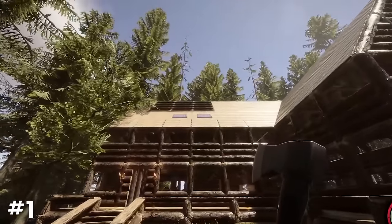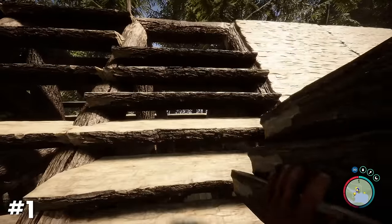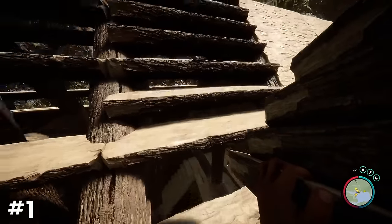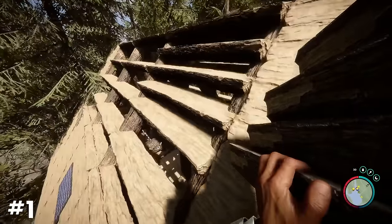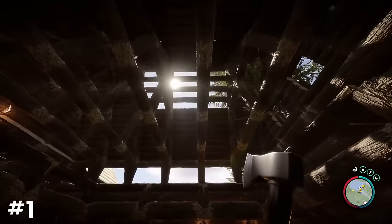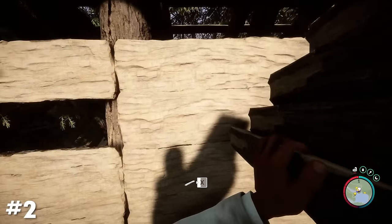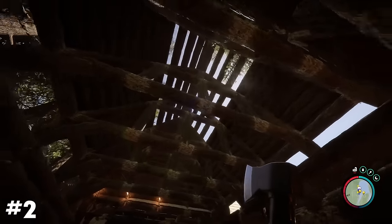You can use stairs in your roofing to act as a skylight in your house. Place down sets of stairs in the sections where you want the skylight, then remove every other stair from each section to create some gaps. The gaps left between each tile will let a small amount of light in, brightening your interior and making some pretty nice shadows. You can do the same with normal roofing tiles, although I prefer the look of the stairs.